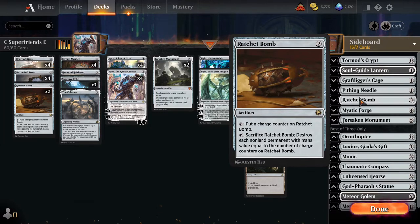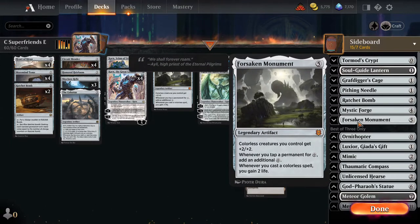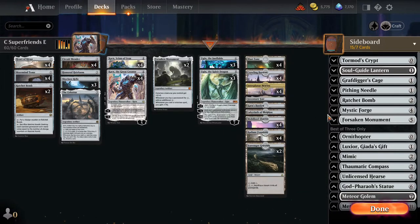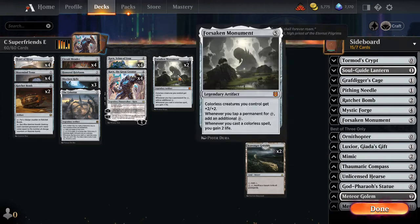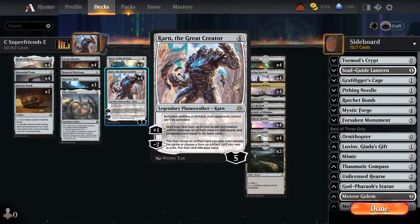I have an additional Ratchet Bomb in the wish board. Also Mystic Forge — a really powerful card in this archetype that lets us play artifact and colorless spells off the top of our library, giving insane card advantage; if we can slam this, we can close out the game. I also have an additional Forsaken Monument — it's like a Mirari's Wake that doubles our colorless mana and gives us two life when we cast colorless spells, so we can play it and then cast Ugin the Spirit Dragon the next turn.